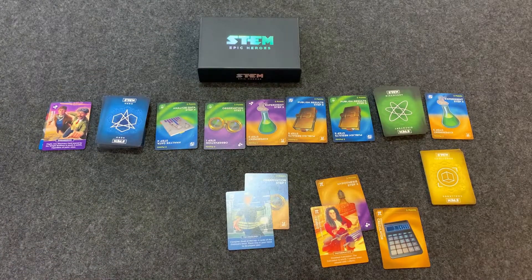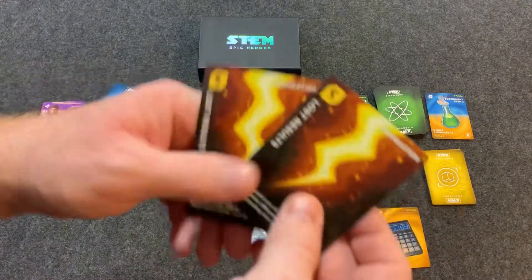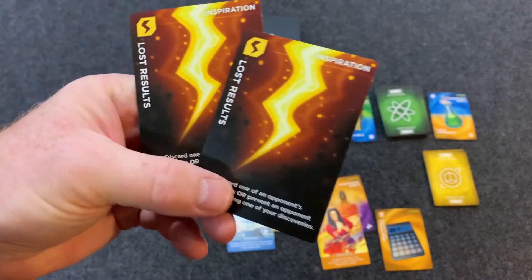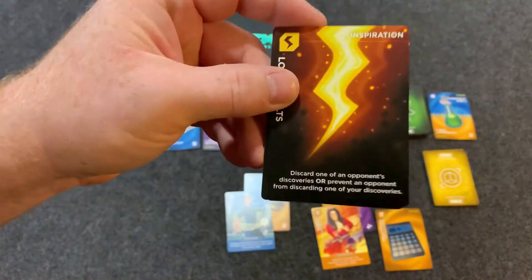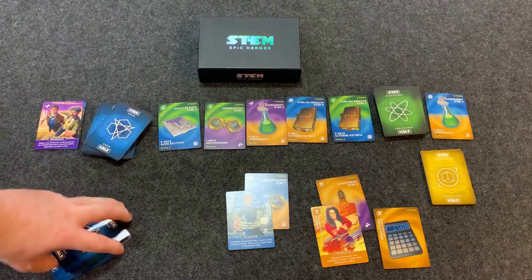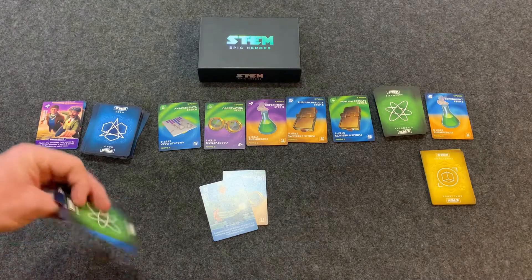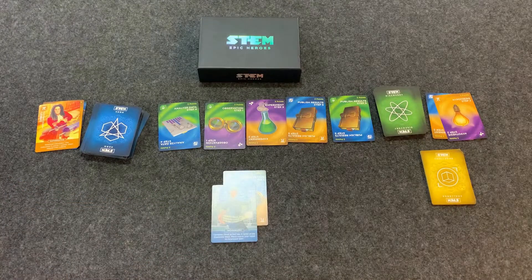One really cool thing in this game is the inspiration cards — I actually didn't draw any in my first hand, but there are a lot of them. You can play these cards at any time and they immediately take effect. The only thing an opponent can do is play the same inspiration card to cancel it. These are a good strategic portion of the game — you can use them to delay the game or take out a discovery, which removes everything associated with it. So if an opponent is about to win, you can slow them down by taking out one of their discoveries.